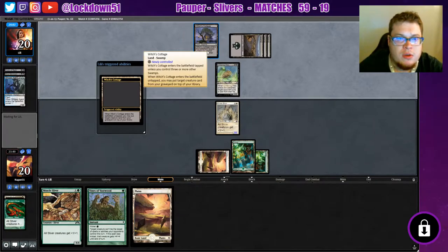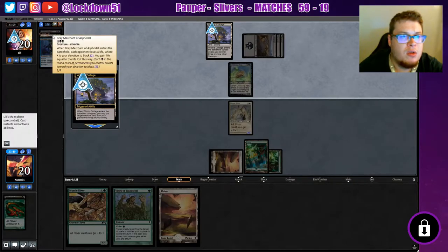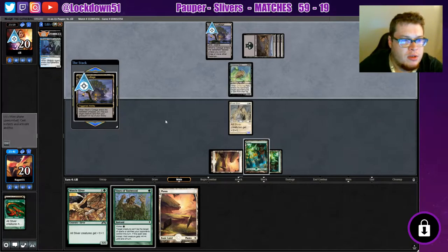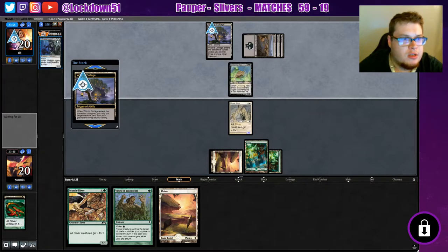It's got a weird click to it. The ability puts a target creature card from a graveyard on top of the library, so he's gonna grab Gary. Uh-oh — Gary's coming. Good to know.